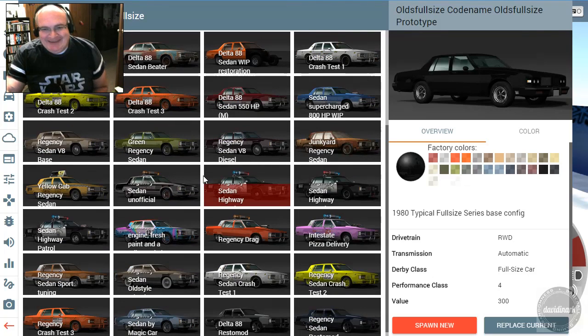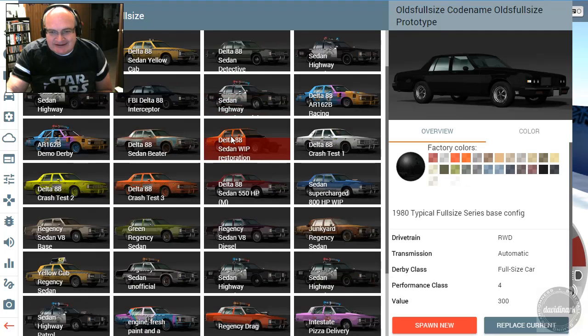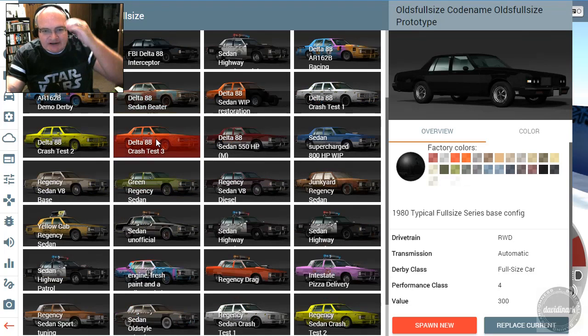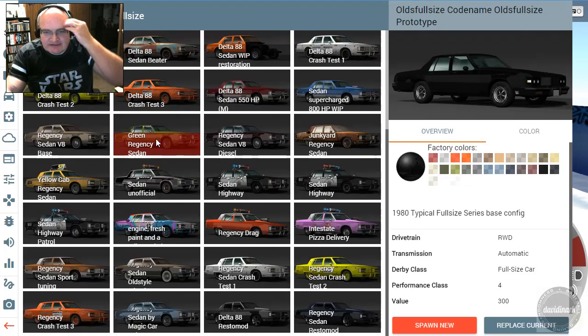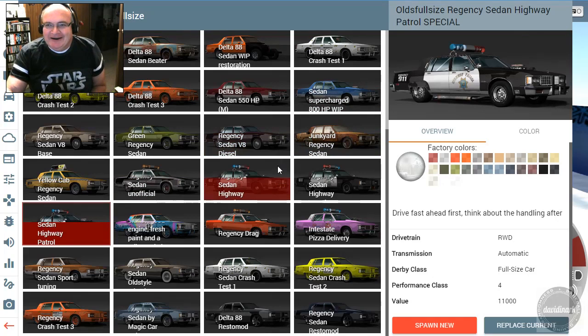Oh my gosh, this is so cool. It's amazing to me how many are in here. So I saw on the BeamNG site, I saw some of the screenshots — and there's one... Yes! Oh my gosh, look at this car! The Olds Regency Sedan Highway Patrol Special. Look, it's got side pipes. It's got the freaking blown engine. Oh my gosh.